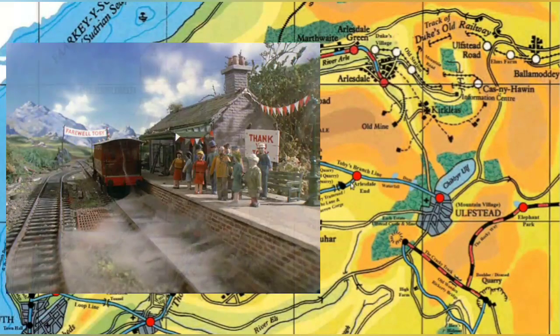Moving along, we get to Arlesdale End, which is also a branch for the Farquhar Quarry. That's technically on Thomas's Branchline, but it's serviced by both Thomas's and Toby's Branchline, and the rest of this here is also technically Thomas's Branchline. Thomas does run along here, as seen in Thomas and Percy's Christmas Adventure — I think it's called Mountain Adventure in the US dub. But yeah, that's Arlesdale End. This is where Toby's shed is located, at least Series 5 onwards.